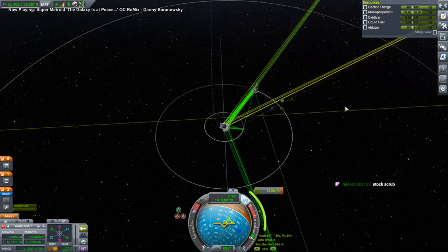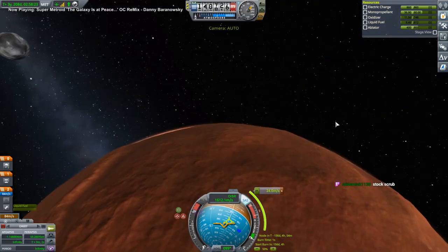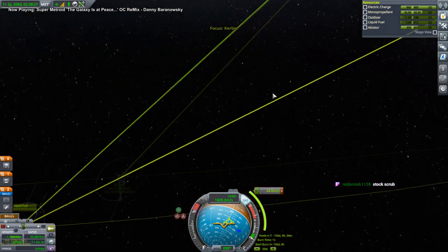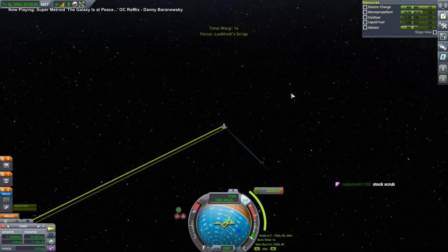We'll eventually get it so that it dips properly in the atmosphere — that is fine. 24 meters per second will do — that's a good node. So this is on its way. Let's get the intermission.